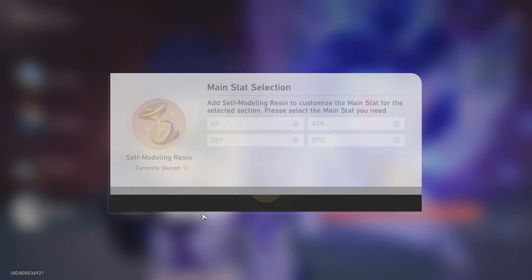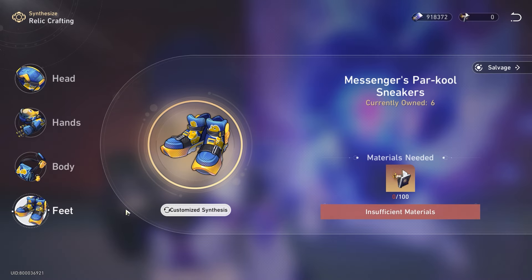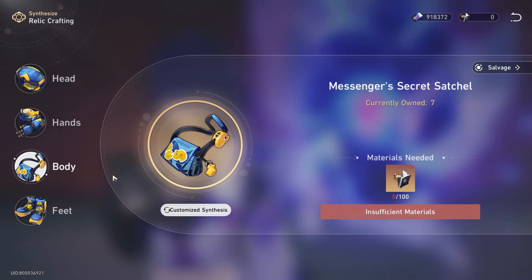In terms of main stats, the feet is very clear — speed is probably the best. He wants to move more, he wants to get more energy restoration. For sub stats, go for break effect. If you can't find a good break effect speed boot on the set you're looking for, just go for the main stat first. Don't compromise and go HP or attack percentage just because you have a 20% break effect sub. Don't do that — speed is very important.